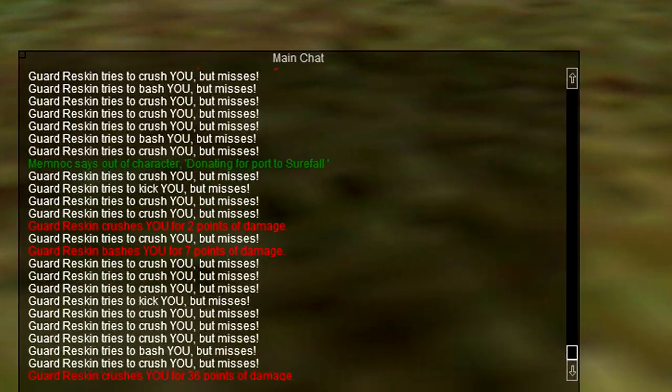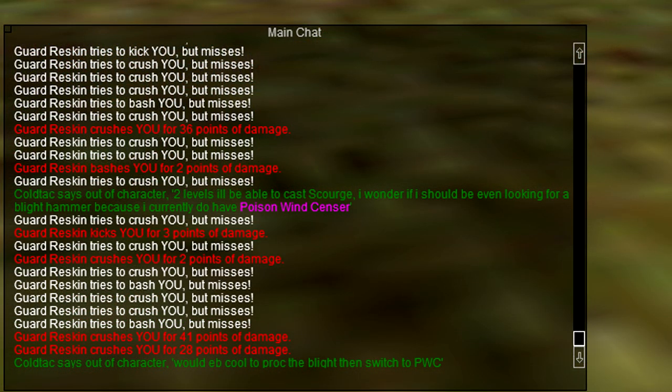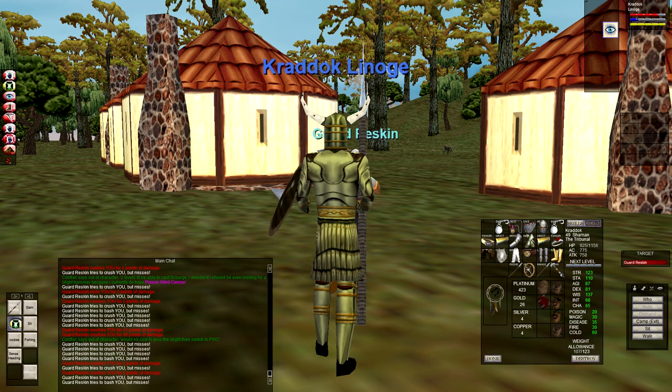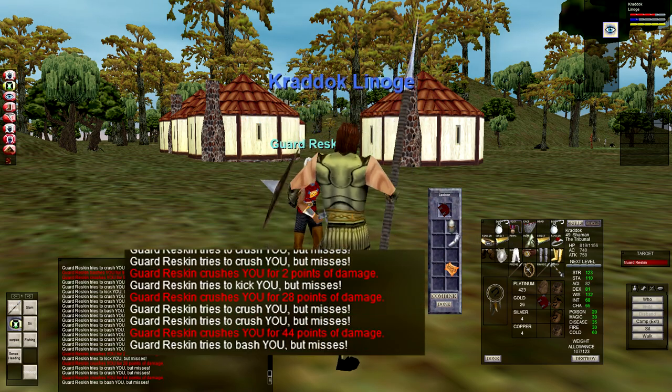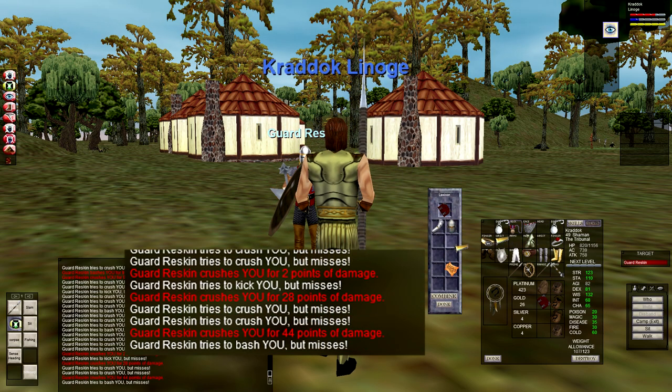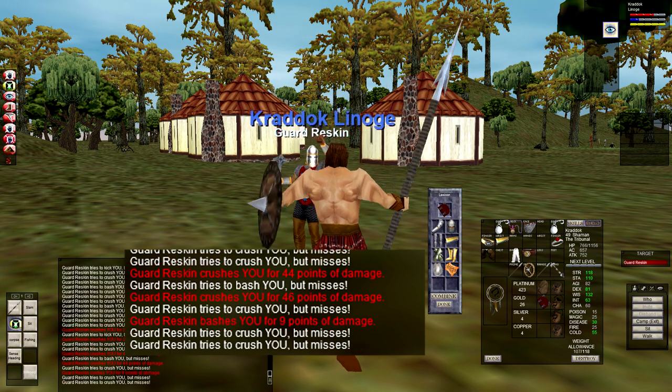And he hits me for 36. He double attacks me for 60 actually, and he's hitting me more frequently than before. I'm just gonna try taking off the armor. Let me take the armor back off. Oh my god. Let me take the armor off first at least. He's killing me.